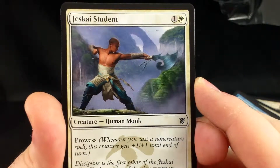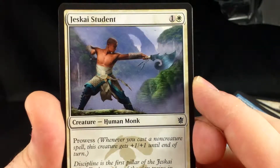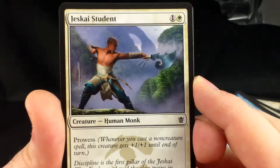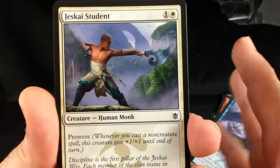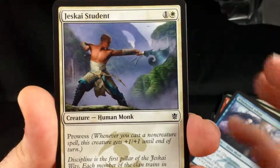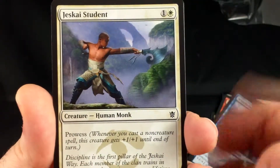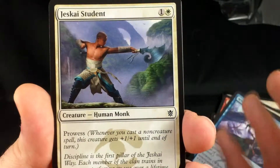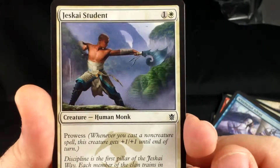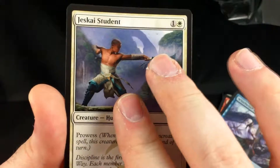Jeskai Student — 1 and a white, a 1-3 with prowess. This is a pretty good creature. It can block morphs relatively easily, and if you have another spell it can kill morphs — which is one of the reasons why some people like prowess. That's one of the times prowess can be very strong: they attack in with a morph thinking he can only do one damage, but you throw down a spell — maybe bounce another creature — and all of a sudden this guy is a 2-3 and does kill their morph. It's a solid creature.